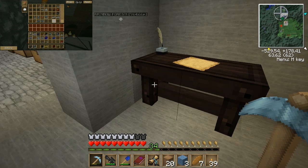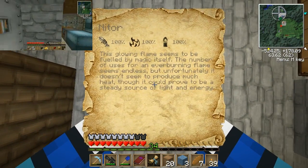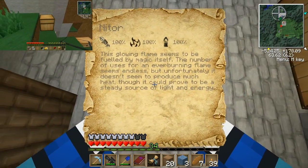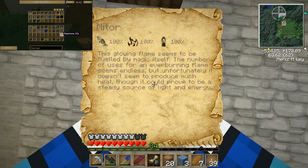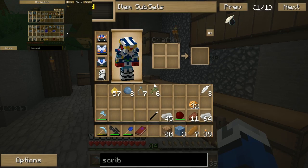Yay. Nitor. So if I put it in my hand, I can look down and you get the Nitor. 'The glowing flame seems to be fueled by magic itself. The number of uses for an ever-burning flame seems endless, but unfortunately it doesn't seem to produce much heat.' Anyways, right-click on it. Nitor has been learned.